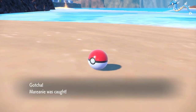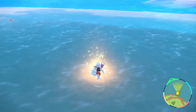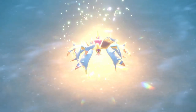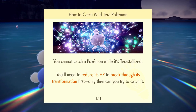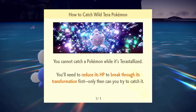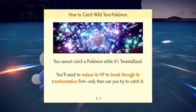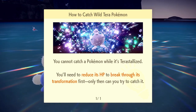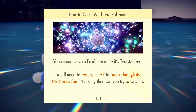The highest-level Mareanie are level 22 and it evolves at 38, and we need it closer to 50 to be useful. There's a level 37 wild Tera Toxapex right here — we'll just catch that. No we won't. Even though the tooltip says reduce its HP to break through its transformation first, it actually means you must do direct damage to break through. If you Perish Song it, it dies. If you Leech Seed it, it dies. If you use any damaging status move, it dies. It is uncatchable with only status moves.